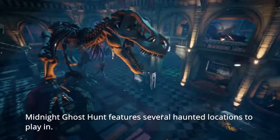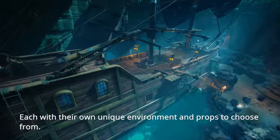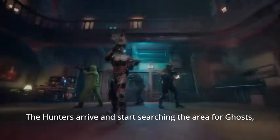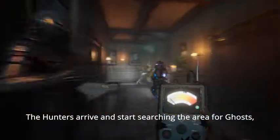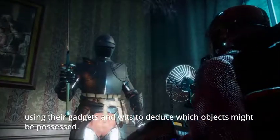Midnight Ghost Hunt features several haunted locations to play in, each with their own unique environment and props to choose from. The hunters arrive and start searching the area for ghosts, using their gadgets and wits to deduce which objects might be possessed.